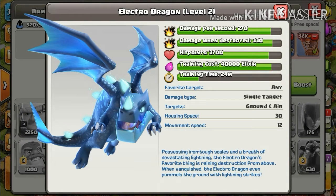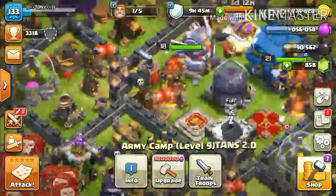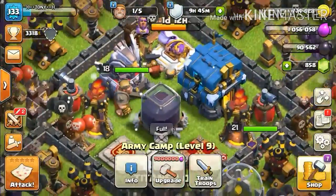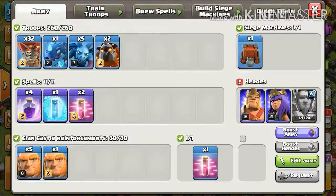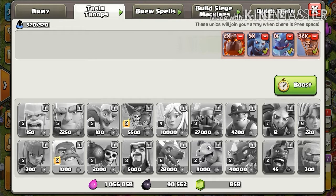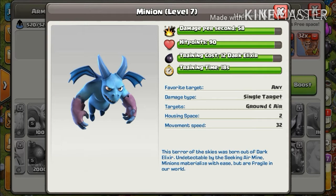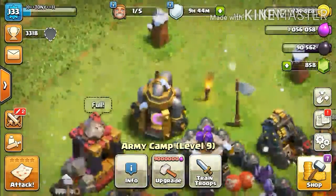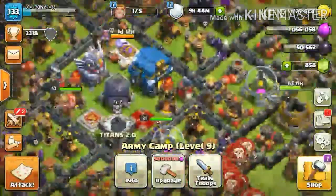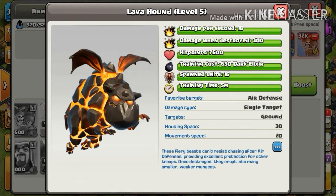The job of the electro dragon or dragon is to clear off the main buildings like the town hall, gold storage, elixir storage, dark elixir storage, barracks, and laboratory. You can also use them to clear off clan castle troops. The five minions are used to destroy far-away buildings at the edges and corners of the base that are hard to reach otherwise.